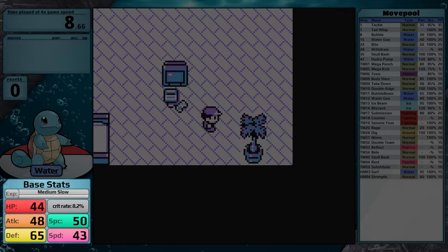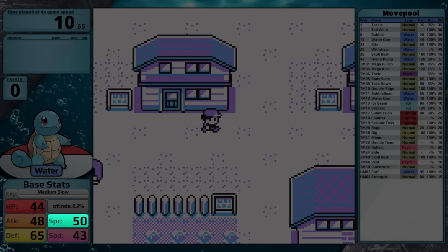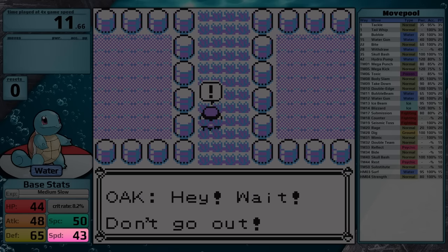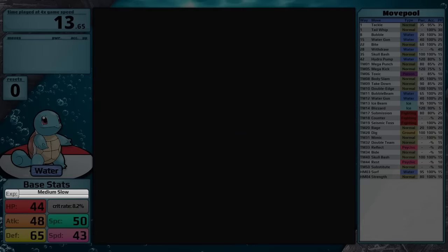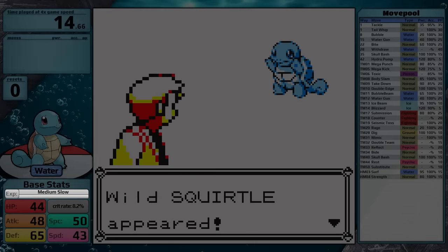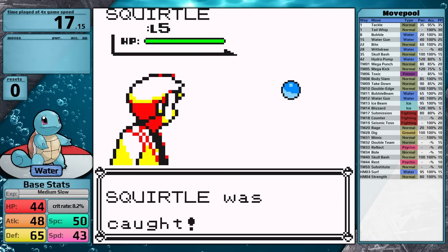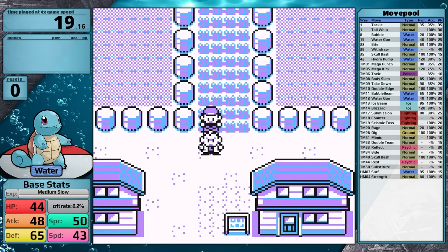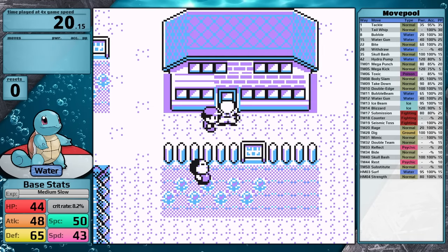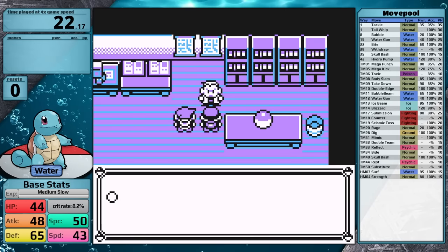For base stats, Squirtle has 44 HP, 48 Attack, 65 Defense, 50 Special, and 43 Speed, giving it an 8.2% chance to crit in Generation 1. Like all starters, it has a medium-slow growth rate, which is fast to level up in the early game and slows down later on. This is the best growth rate for a solo challenge, so Squirtle is set up for success. Not to mention it is a Water-type Pokémon, and that's going to be fantastic against Brock in the early game.